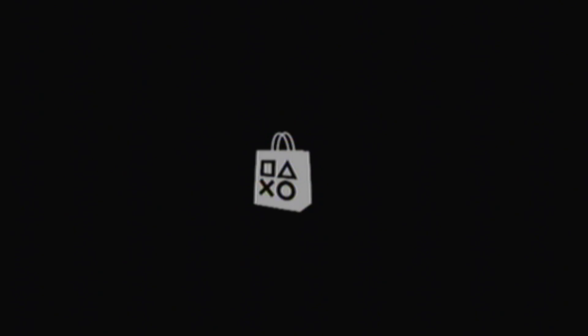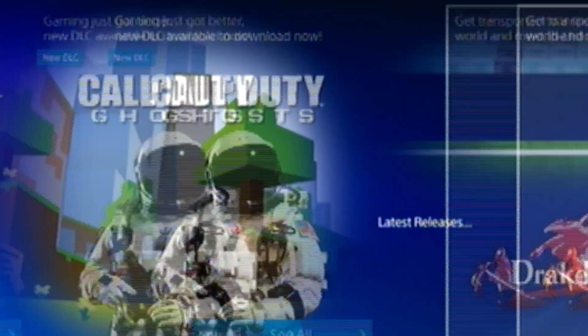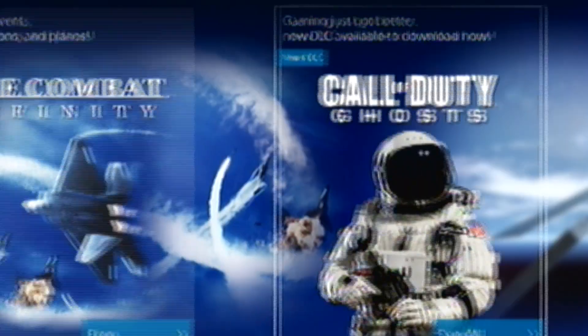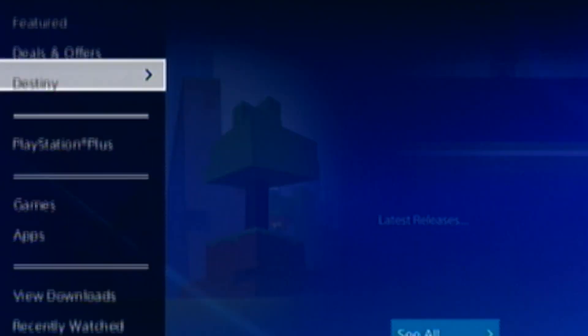So now you're going to be put into the PlayStation Store, and it's going to look a little bit different because you're in the Qatar Store, not the American Store. So it will look a little bit different for you guys. Hopefully this thing loads not too slowly — and there we go, starting to load. And now the PlayStation Store is here for us. It looks a little bit different, but there's Ghosts and this kind of stuff here.